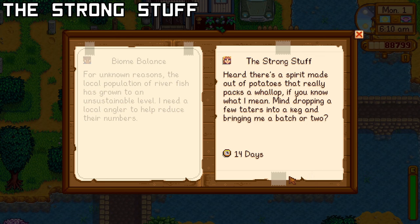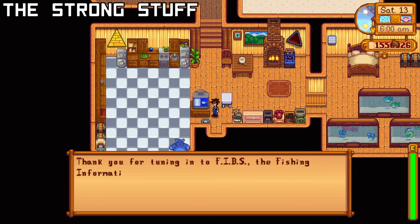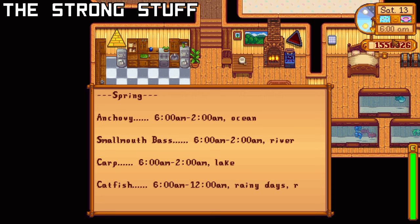Pam wants 12 potato juice within 2 weeks. Potato juice takes 4 days and a keg to make, so you'll need at least 4 kegs to complete this within the time period. Completing this quest gives you access to the Fish Information Broadcasting Service, also known as the Fibs channel on your TV. It'll tell you what time and where each fish is during the season you're in, and you'll also get 3000g and 1 heart with Pam.